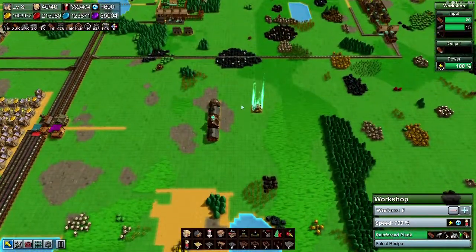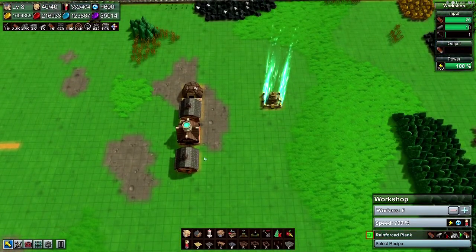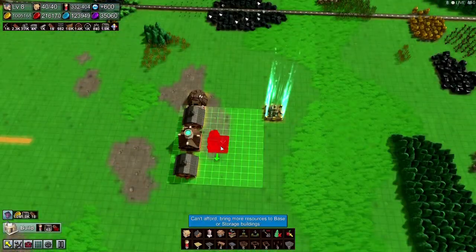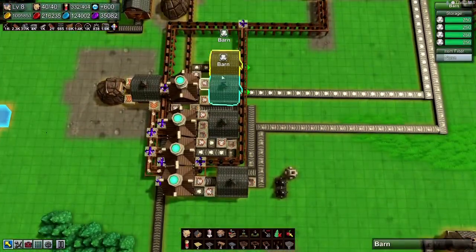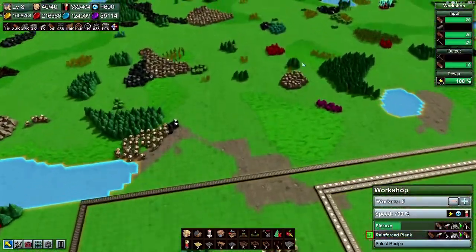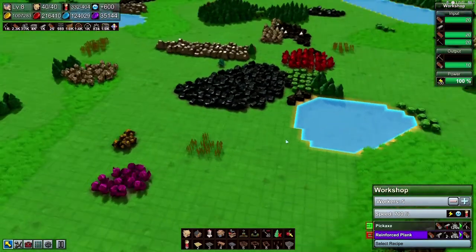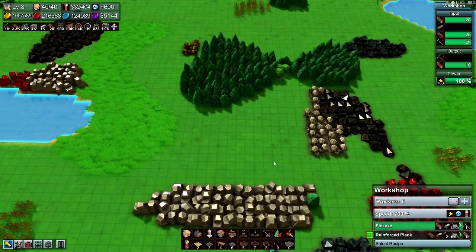All right, where were we? So we got this set up for the first thing. We're loading up crystals. Next we need an elemental refinery — can't afford it. Did I use up everything? The lumber mill — yeah, I don't have anything. It's almost like I need a plank-producing factory, so let's go ahead and switch gears.